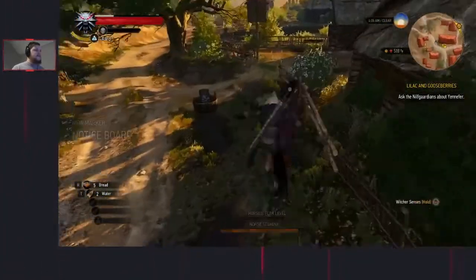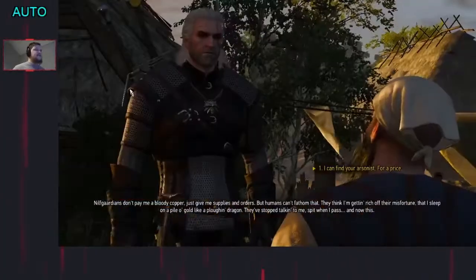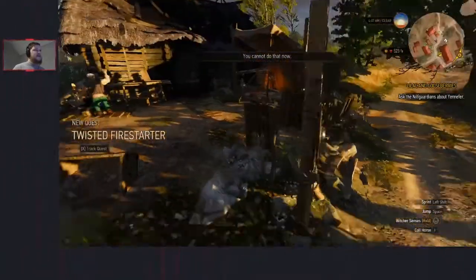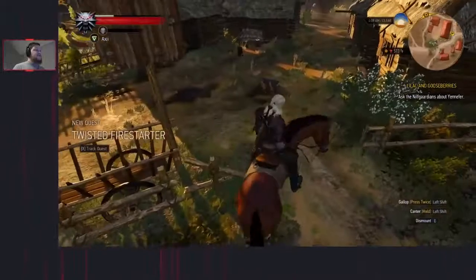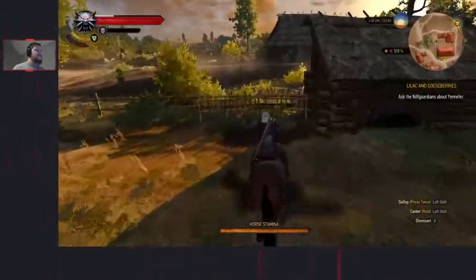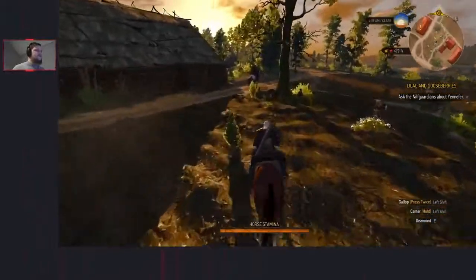We ride up the road, take a left, and dismount. I'm going to speak to Willis at his blacksmith - it has been burnt down by someone and he wants me to find the arsonist behind it. Go across the road, we're going to get the Twisted Firestarter side quest, and ride jump on Roach here who should always be here - typically she'll jump over this fence.